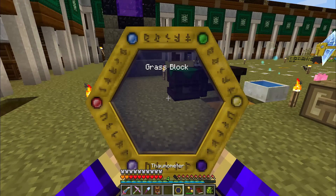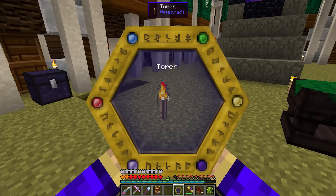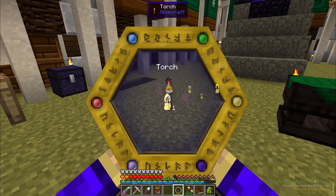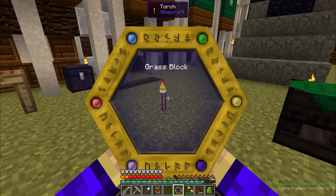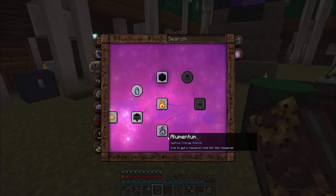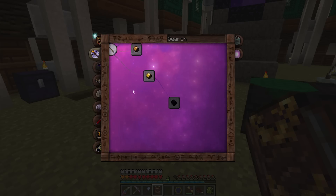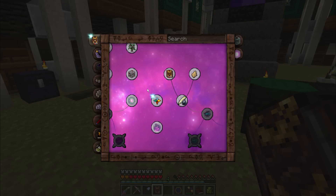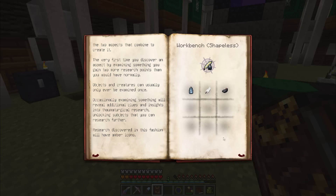Because we have just discovered it for the first time, we got one point for combining those two aspects together, and two extra just for creating it in the first place. The rest of the aspects we are going to mostly be able to discover by scanning things, and we're going to run through the entire list right now. First thing you want to scan is a torch to unlock the Lux aspect. If I open up my Thaumonomicon, research discovered by scanning will have amber icons.